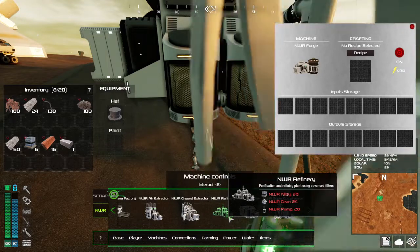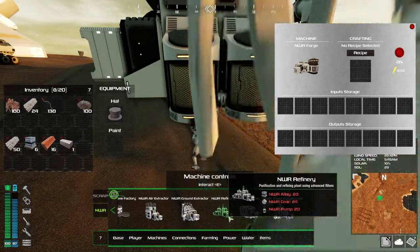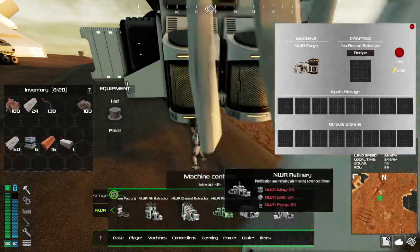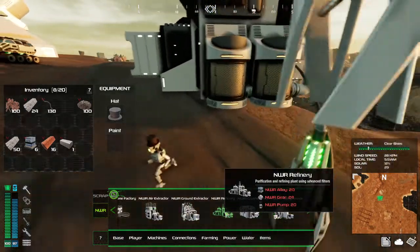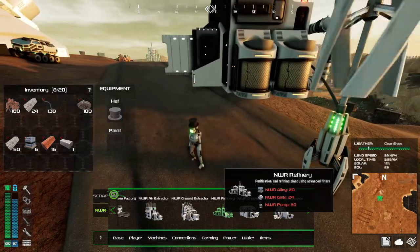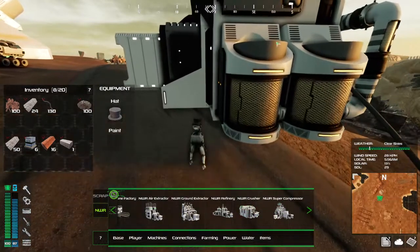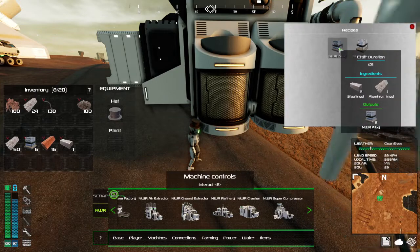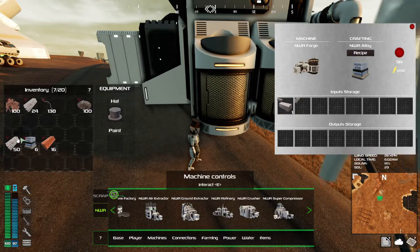Well we built the forge anyway, and that seems like a good step. We can feed it because we're going to be needing to make a whole lot of alloys anyway. So we can just throw our steel in here, throw our aluminum in here, and get to making.